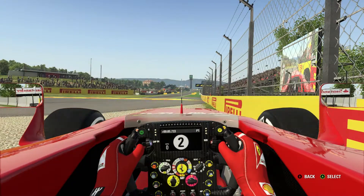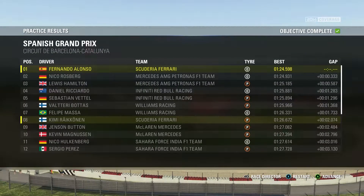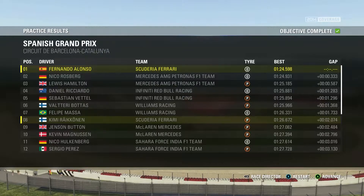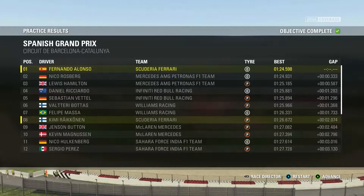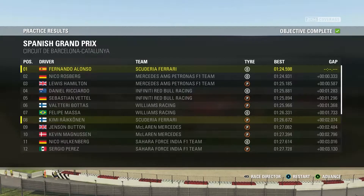There are the results for FP1 — I was fastest overall by about three-tenths of a second, faster than Nico Rosberg. Lewis Hamilton, though, was only about six-tenths slower than us, and he didn't even go on the option tyres. So Lewis Hamilton is looking pretty darn quick.